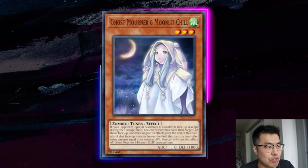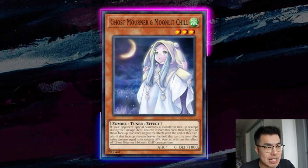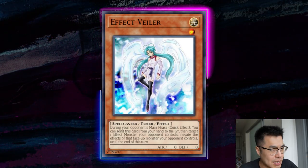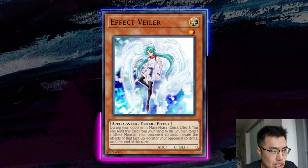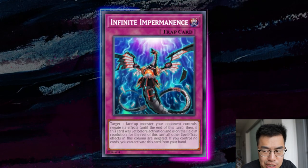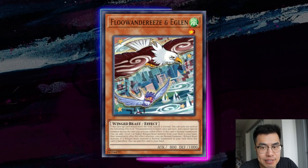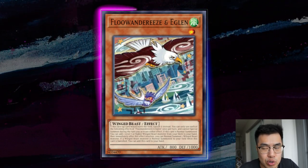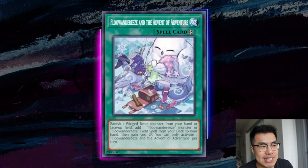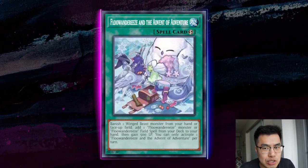Infinite Impermanence and Effect Veiler are obviously very good — Ghost Mourner, however, does nothing against this deck because it only works against special summoned monsters. Effect Veiler is a lot better in this format, especially now that Flundereeze won a YCS and everyone might start playing the deck again. I treat Imperm and Veiler similarly to Ash Blossom — in game one I typically hold it for the Eaglin, meaning if it resolves, they have to hard open the bird to continue. It can get tricky when they have access to Flundereeze in the Advent Adventure, but there's no real way to play around that if they have it.